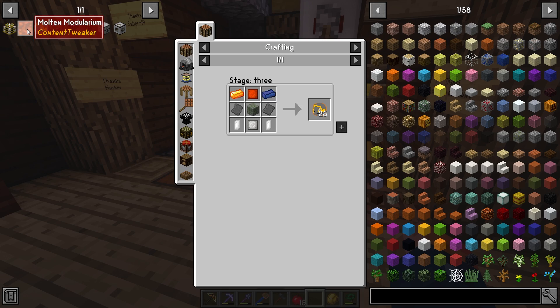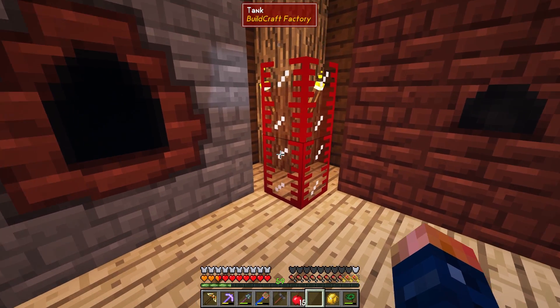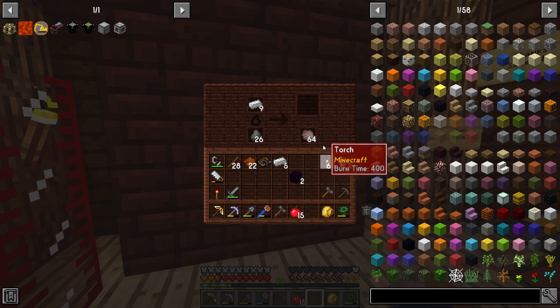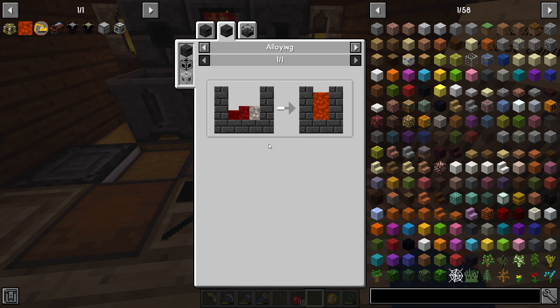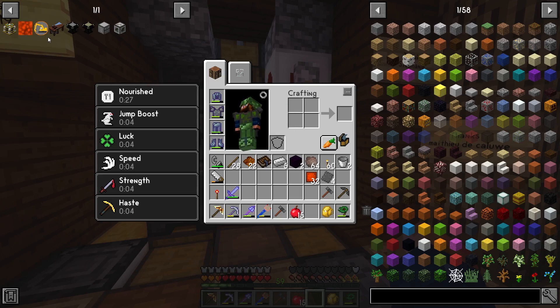Right off the bat, there are a few things I want to get started, and that's going to be the excavation modifier. We did have to do a little bit of work for this. We have the steel now, and I went ahead and made a tank just to hold the massive amount of creosote we're getting. That's helping produce steel - we've already produced an entire stack. The modularium plates need aluminum, iron, and redstone - a one-to-one ratio, so you just need one of each.